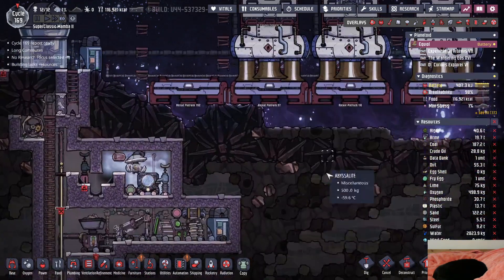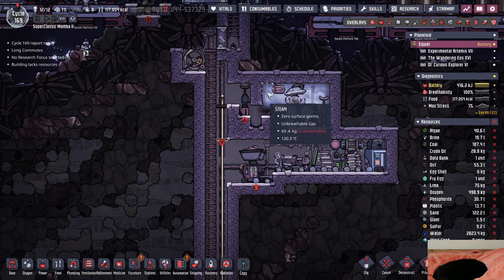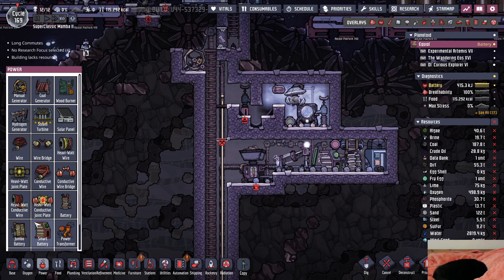So this is filled up, it's doing good. 121. Okay - 69 kilogram, man, what's happening? Cycle 169 - we're getting a lot of 420 and 69 value items. This cannot be a coincidence. But hey, it is what it is.